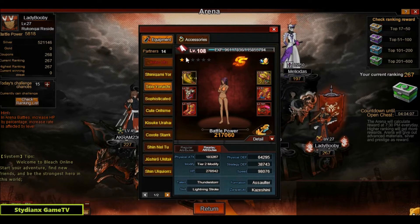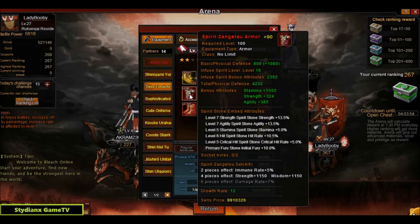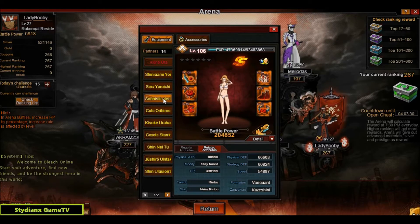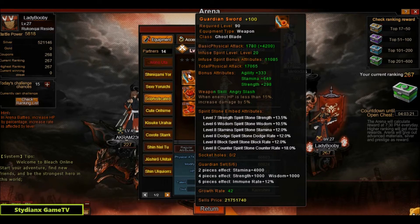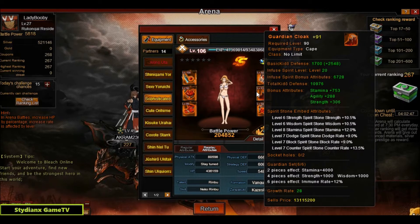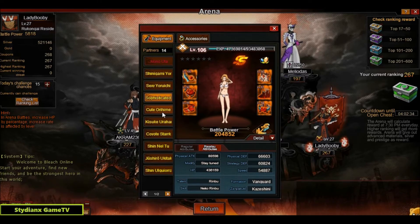He has Sexy Yoruichi with two stars on the modification tier. He has two unspirit-forged and four spirit-forged pieces of the Zangetsu set. BP is 217k and speed is 98k. For the next partner he has Sophisticated Rangiku — double S ranking — using the level 90 Guardian set from the lucky slot machine. Majority of stones is level 8. BP is 204k and speed is 54.8k.